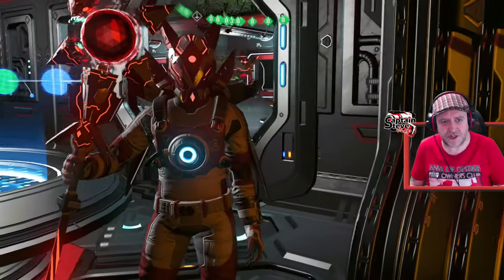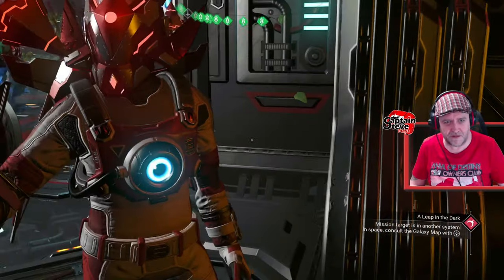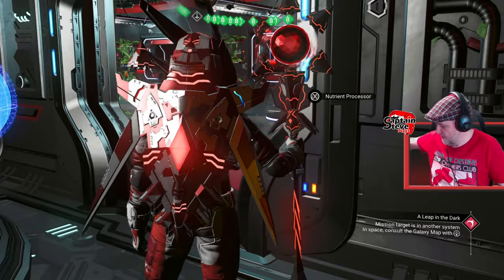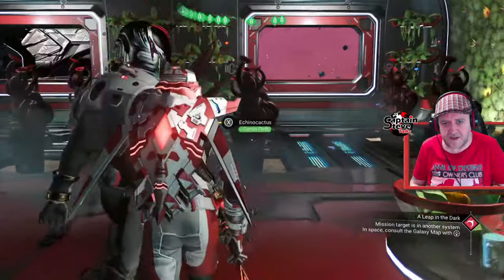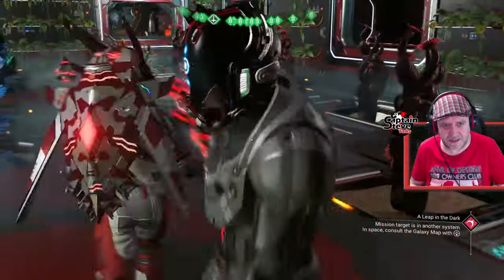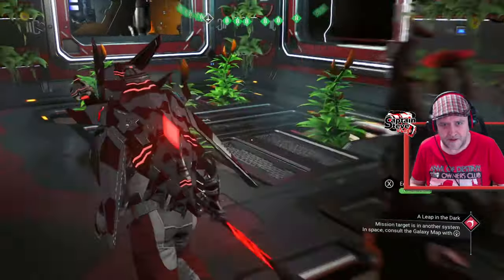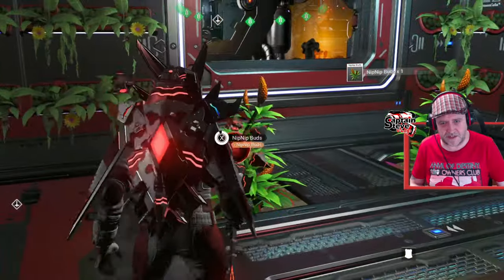I'm going to be showing you what I've chosen to grow inside of my pirate dreadnought. This is my PC save. But inside of here I've been growing a load of cactus flesh. And then I've also got some frost crystal. And over here I've got the pièce de résistance — nip-nip buds. Let's start harvesting all this, shall we?